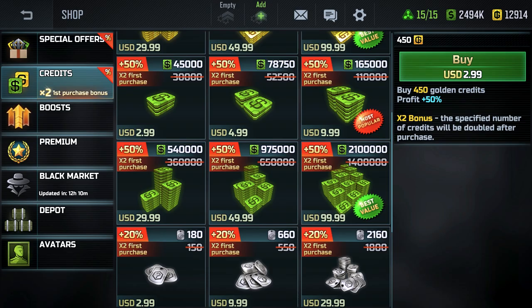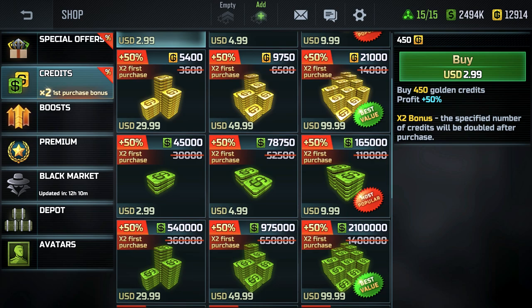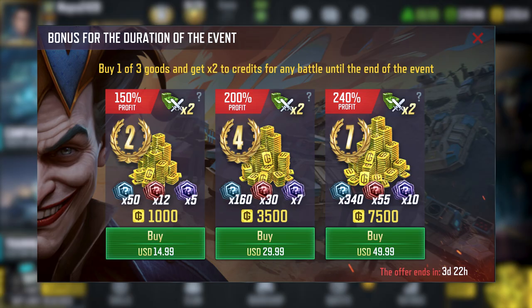To assist you in your challenging missions, promotions and discounts are available in the shop during the event. Buy one of the three items in the bonus offer for the duration of the event and get gold, hero blueprints, and premium. If you buy any of the three items, you'll receive a modifier that will increase your battle rewards throughout the event.